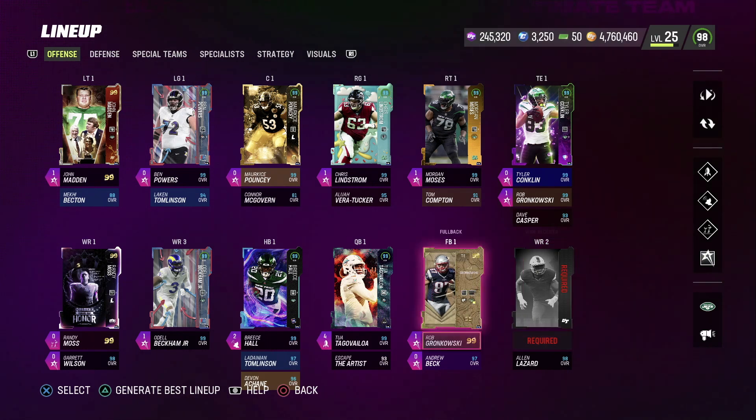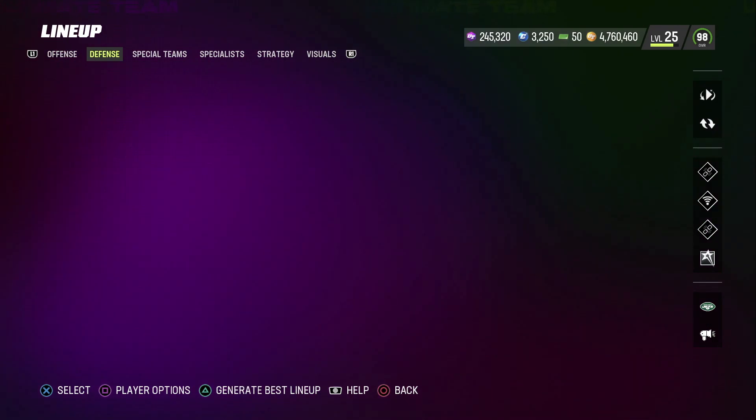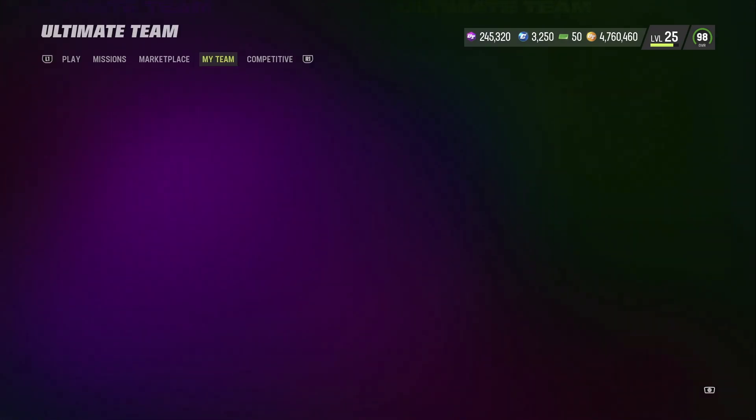We do need another wide receiver that I want to check out — you'll see why in the other gameplay, which will be up probably later tonight, if not definitely tomorrow morning. On the defensive side, there's a 99 Night Train Lane we'll be showing off as well. Those are the two cards we're showing off in the gameplay.